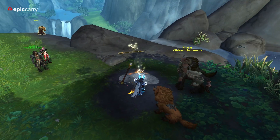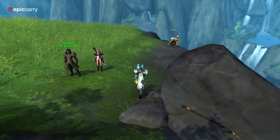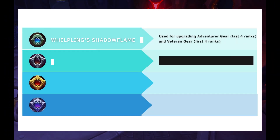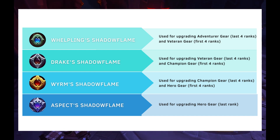Shadowflame Crests are essential for gear upgrades. You can obtain them as whole crests or fragments, which you can combine. Each crest consists of 15 fragments and comes in four varieties: Whelp, Dragon, Worm and Aspect.